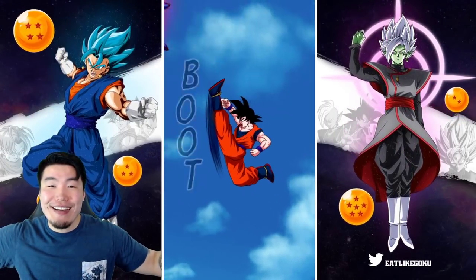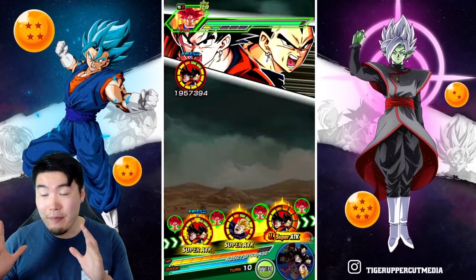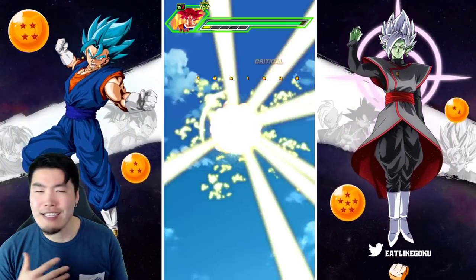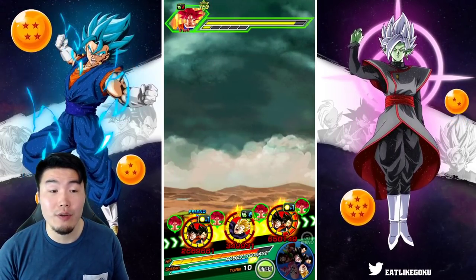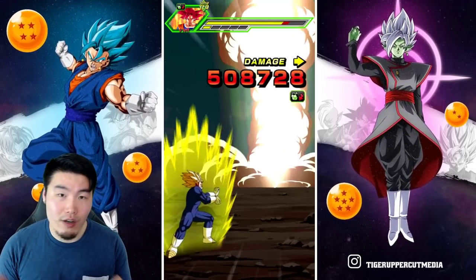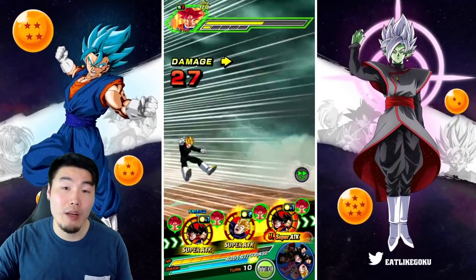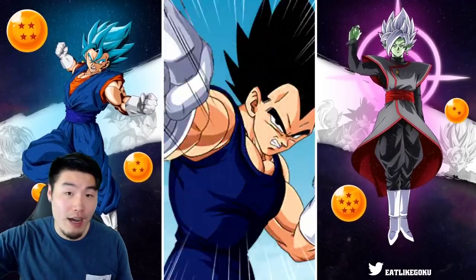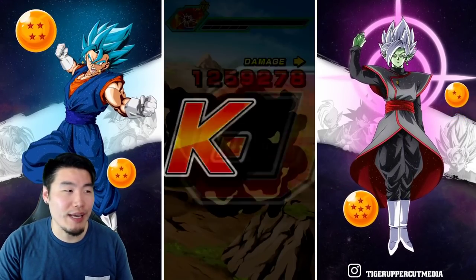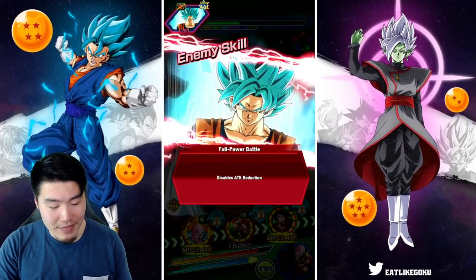That's going to be today's video — the Extreme Z Awakened LR Hercule. We'll be able to get his medals through the Baba shop as opposed to an Extreme Z area, which is kind of interesting. I guess they wanted to follow the theme of the previous medals for his awakening where you had to buy them in the Baba shop for Zeni. From what I've heard — I don't think it's 100% confirmed — you also get his Extreme Z Awakening medals in the Baba shop with Zeni. I don't know how much they cost, but hopefully it's not too crazy and most people can still acquire them fairly easily.